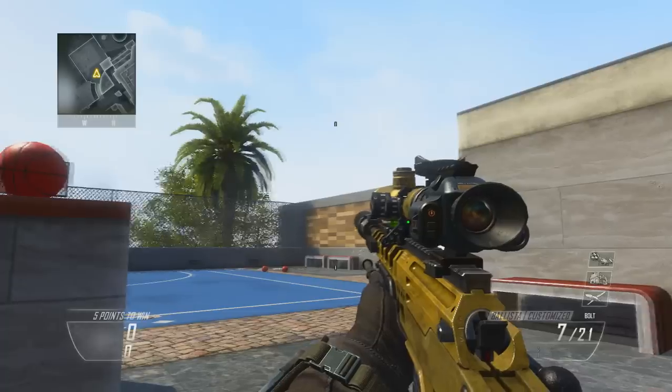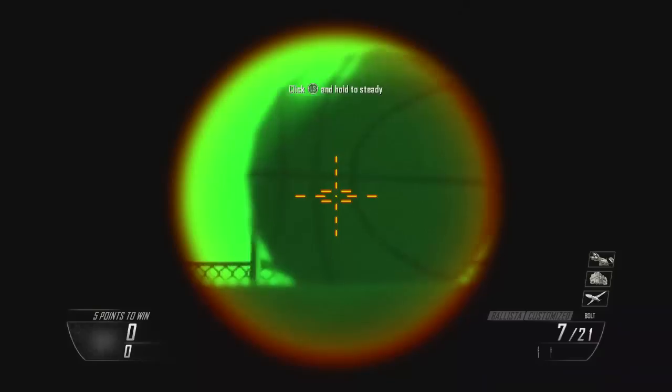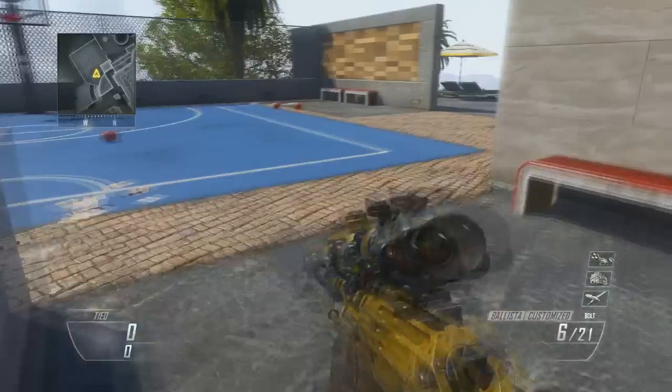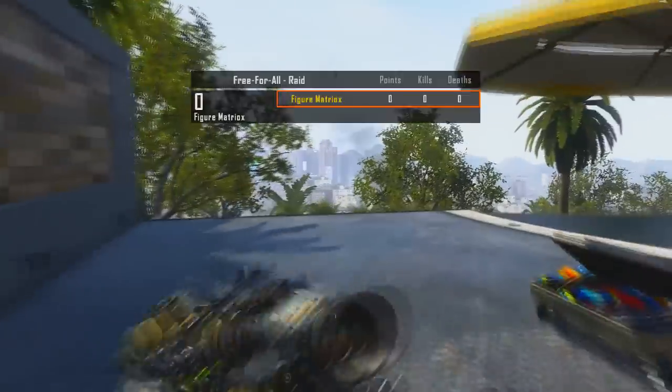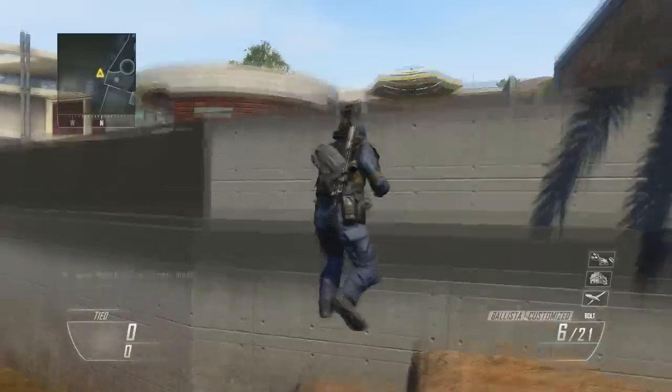First step is you have to shoot this basketball into the hoop. So you have to at least hit the hoop or whatever — you just have to shoot it once and then you have to suicide.